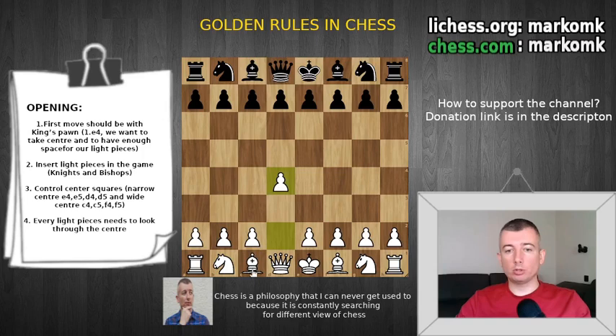With d4 you need to develop your queenside first — we will see maybe c4, knight c3, knight f3 — basically you're developing the queenside first, which is the opposite of something logical, especially for beginners. So e4 is my recommendation.